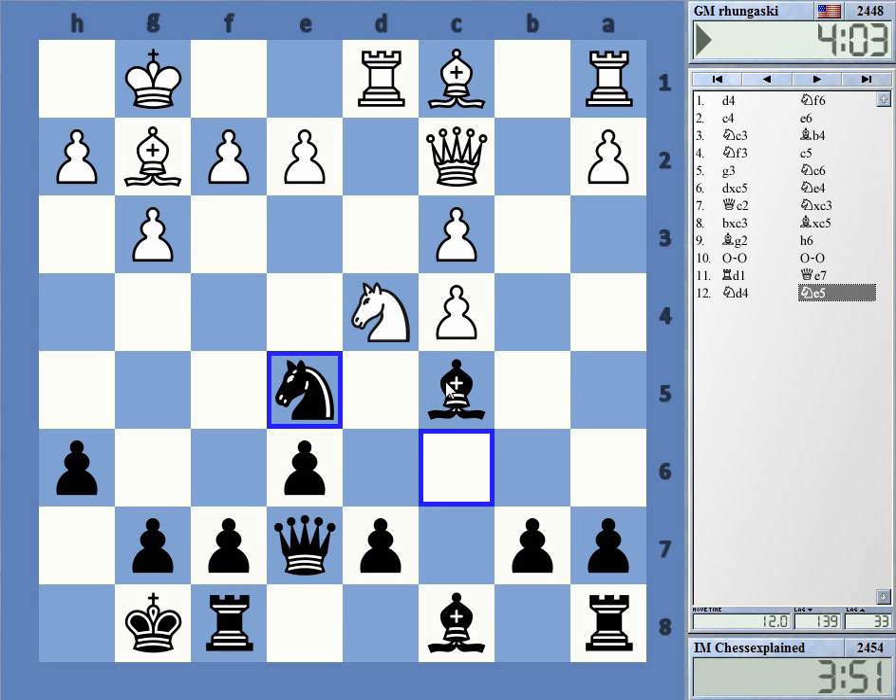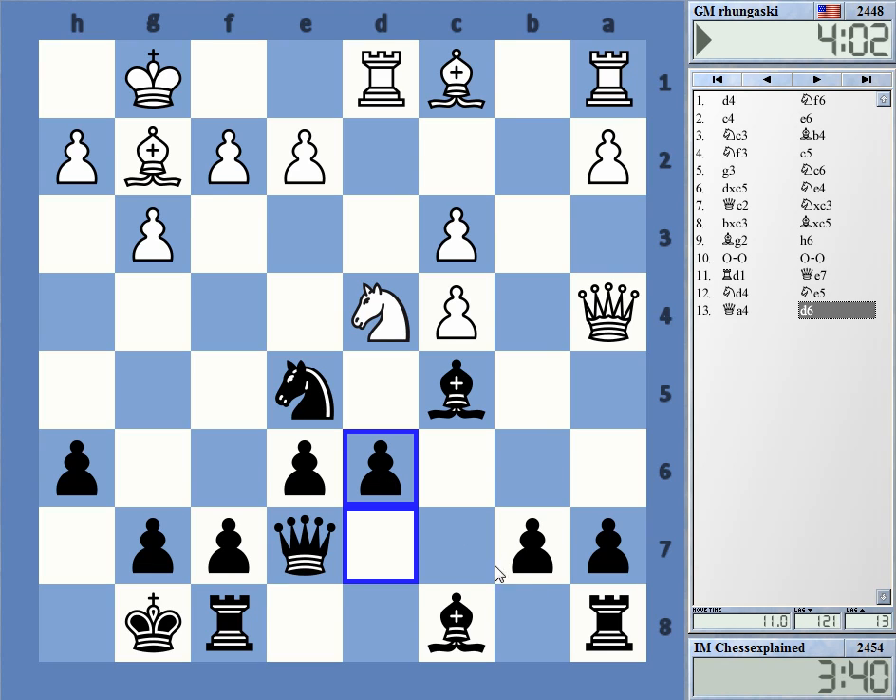If he ever gets the pawn to c5, for example, it will be very, very problematic. Like d6 now. I guess Bd7-c6 is an idea for developing with tempo here.